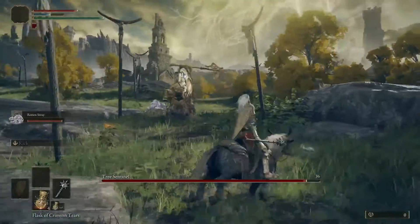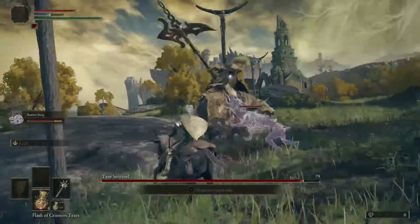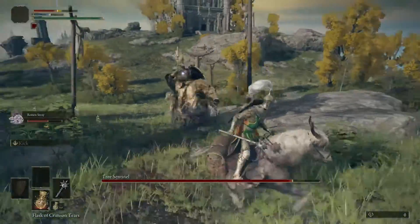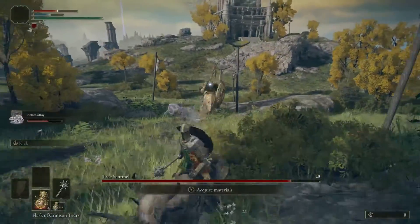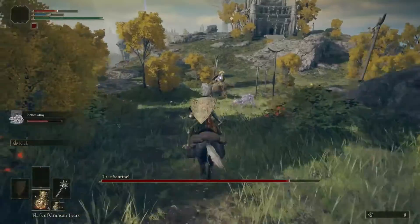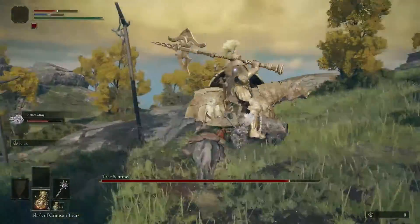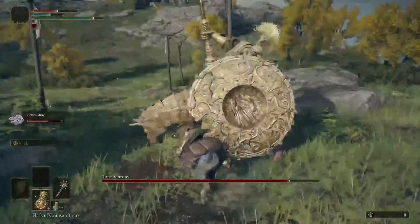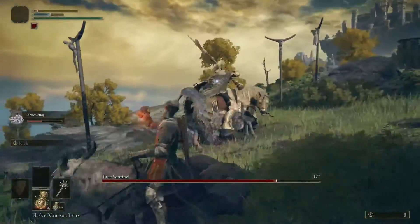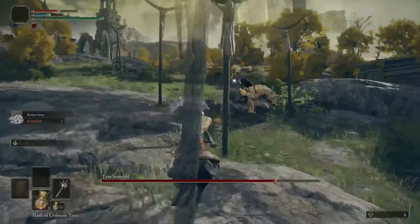He's nearby now and the stray is joining in. What you've got to look out for is when he starts attacking the stray — ride back in and give another whack with the Morning Star, then he'll turn around and try to get you. The stray will keep hitting and they'll soon end up with the bleed damage ticking. Keep an eye on your summon's health as well.